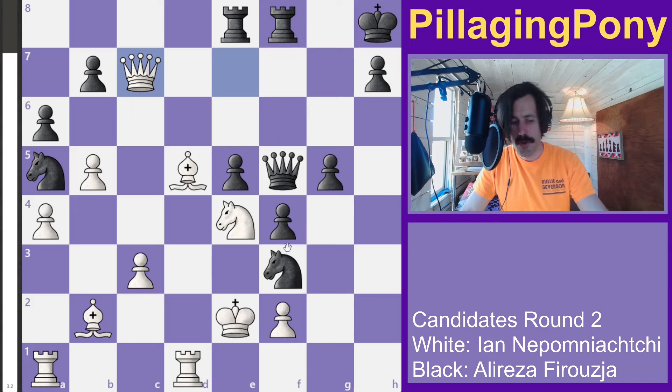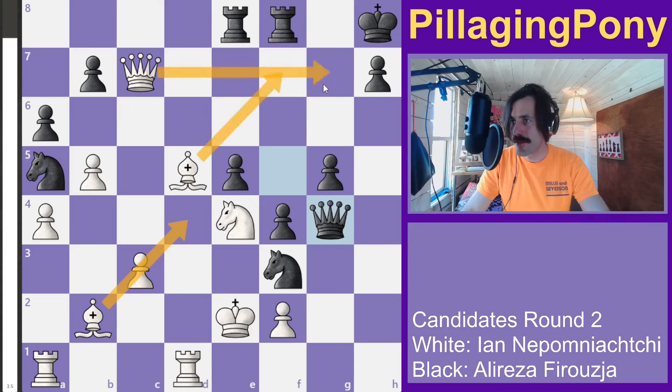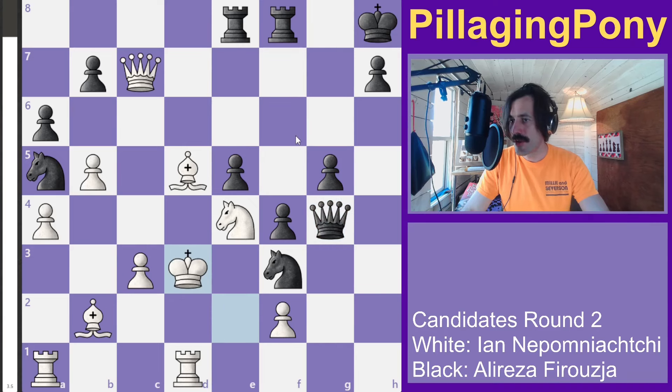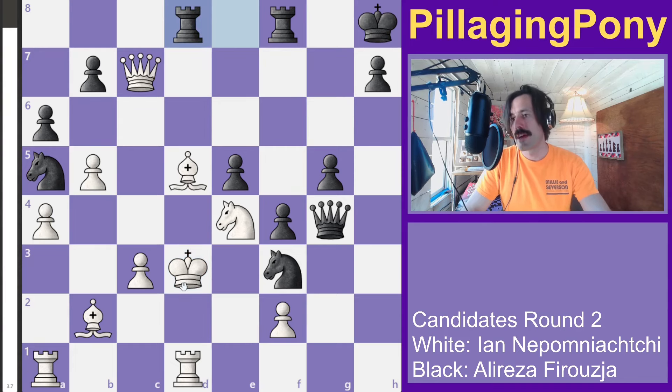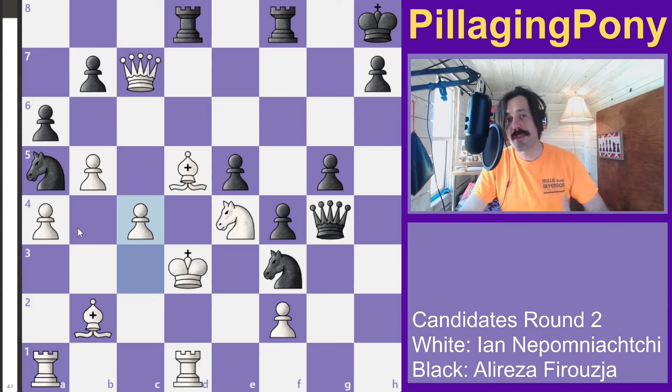Black moves over to g4, opening up all sorts of nasty discoveries, trying to get after the white king — because if he's not able to, there's just so much pressure along all these diagonals. Jan cold-bloodedly moves to d3 in the middle of the game with queens on the board and everything still in full fight mode. The rook moves over and Jan plays c4.